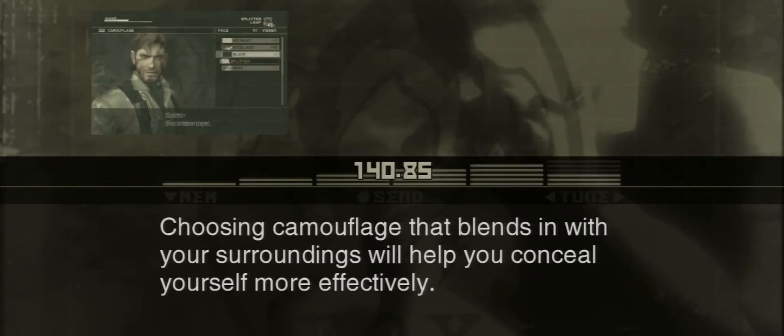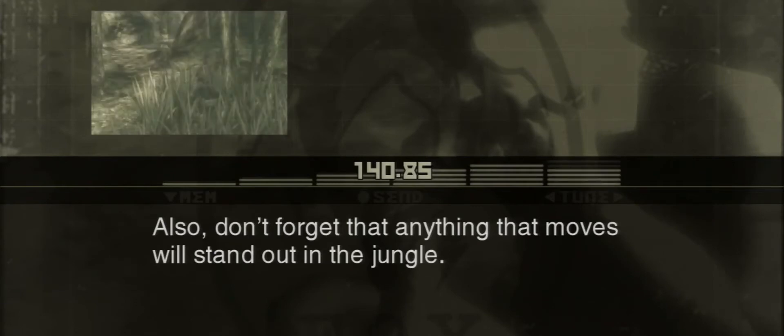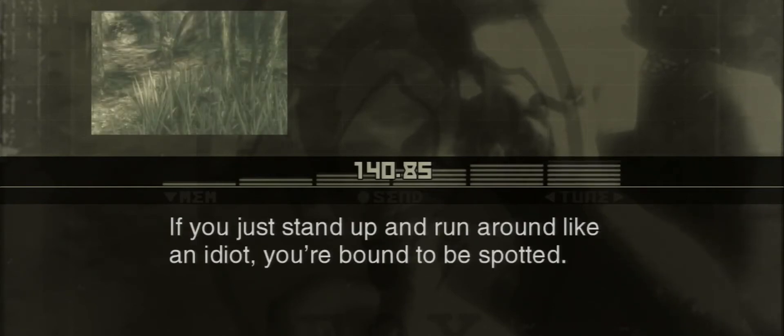Choosing camouflage that blends in with your surroundings will help you conceal yourself more effectively. Also, don't forget that anything that moves will stand out in the jungle. If you just stand up and run around like an idiot, you're bound to be spotted. But if you crawl instead, you should be able to sneak by without being noticed.